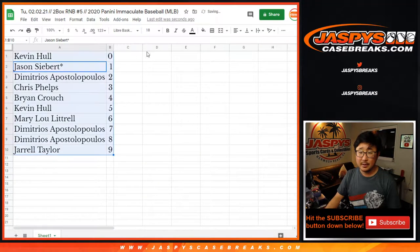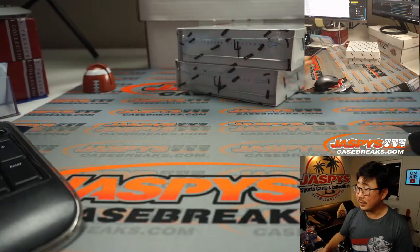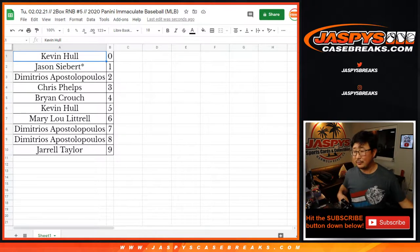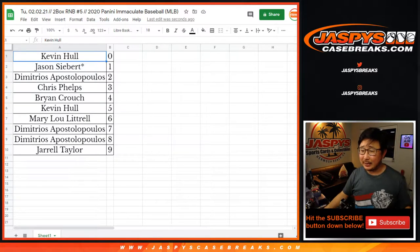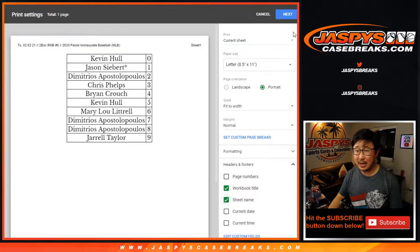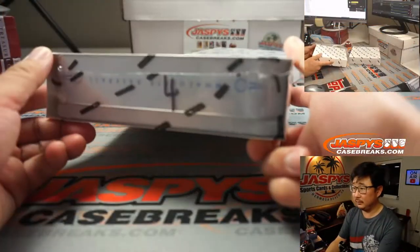Let's sort these by column B, by number. Any trades? There are the last two boxes right there, marked four. We'll give it a few minutes for trades. No trades? All right, let's roll. Trade window closed — let's rip. Trades aren't very common in number block breaks. There are the final two boxes of the case.